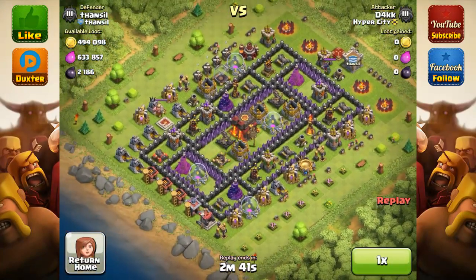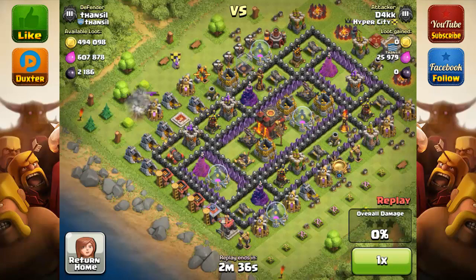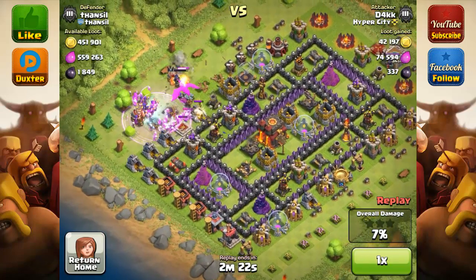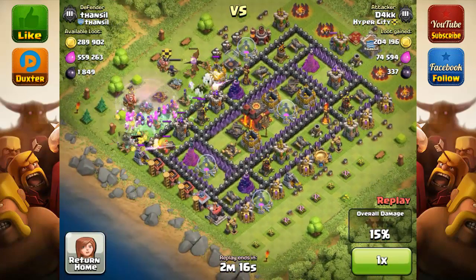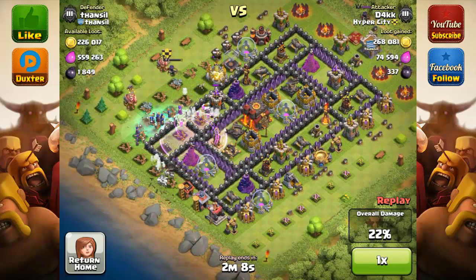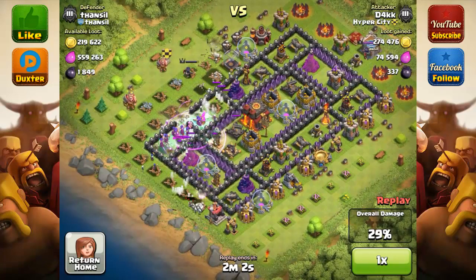This is actually not me attacking. Notice it says attacker D4KK — he's from HyperCity, he's an elder. I believe he's still the top person in the clan; I haven't beat him yet. Look at those resources he can take — 494,000 gold and 564,000 elixir. This is an inactive base. There are still inferno towers active — one is out, but the other closer to the bottom right is still active. This looks like a witch attack — I think this is 18 witches, maybe 20. I'm not sure what his army space is, but it's about 18 witches at least.